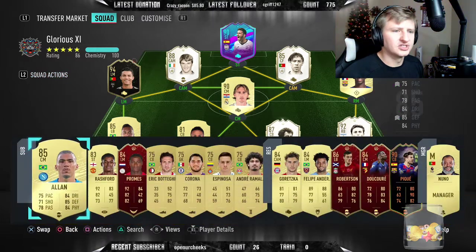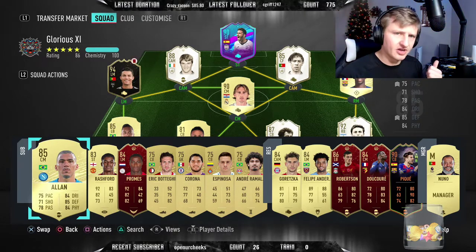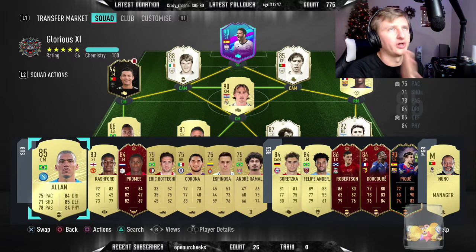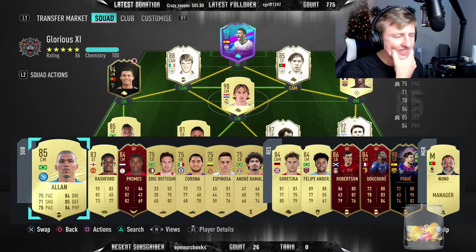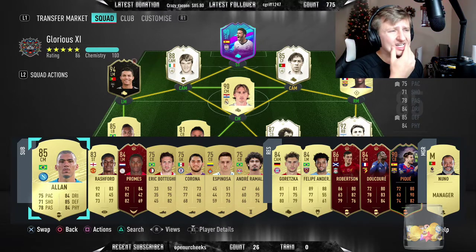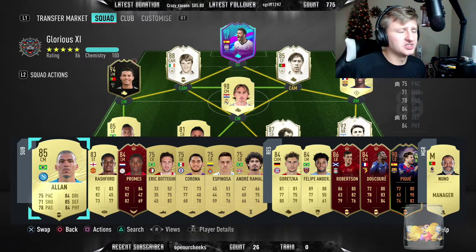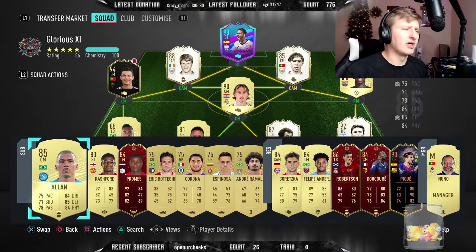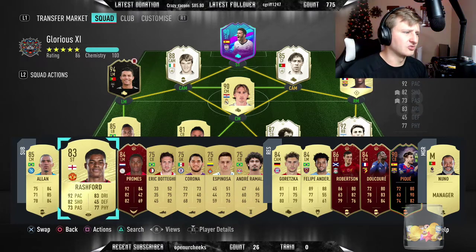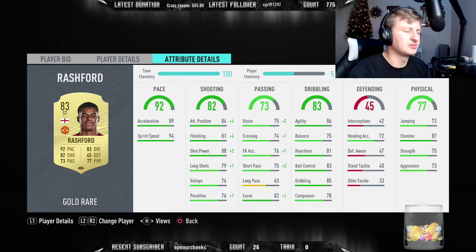Let me show you the bench - you always want a CDM or center mid to be able to sub on as a defender if your defenders get weak. They're very versatile. Alan can still play as a CAM if you really need it, though it's not great but can work as a facilitator. Sometimes I'll pull out Rui Costa because his work rates have been hit hard, throw Alan at CAM, swap Modric to CAM and have Alan sit back at CDM. I've played Promis more than Rashford because Rashford's a little shaky on the ball, but his stamina, strength, agility, size, and speed let him get around a lot of people.